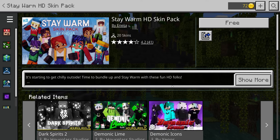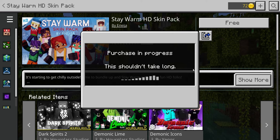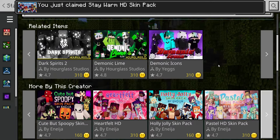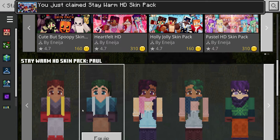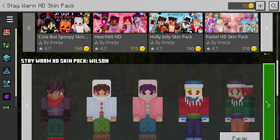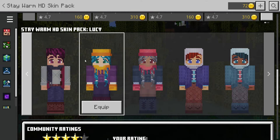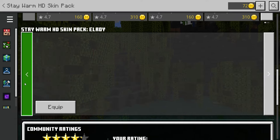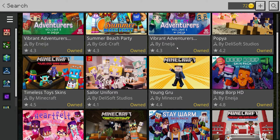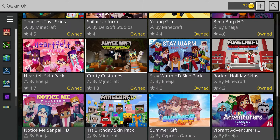Next up is Stay Warm, because it's still cold here in the US, well in certain areas anyway. We've got 20 skins with this one, so click 'Free.' Let's look at the skins — just because there's a lot doesn't mean they're good, but if they're free that's nice. We've got different variations of skins. They've all got the big eyes — who doesn't like the big eyes?